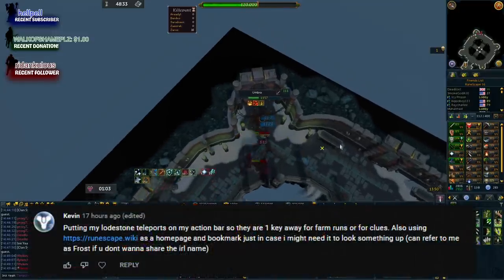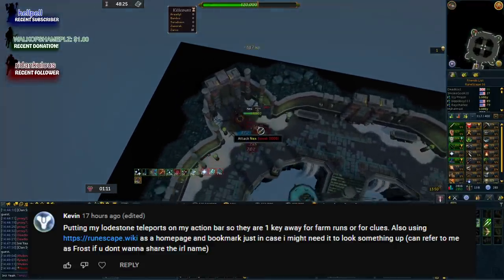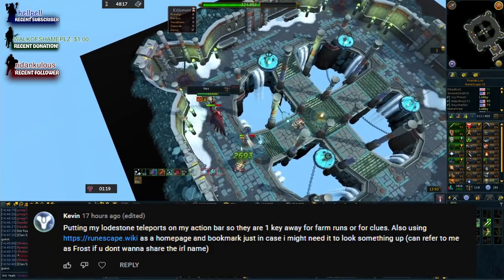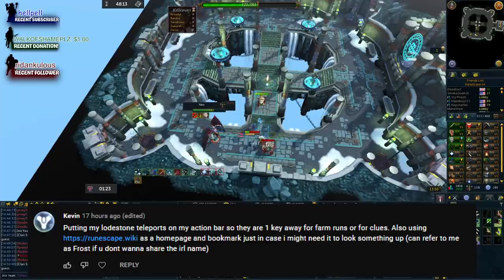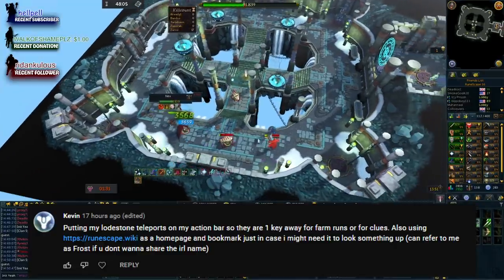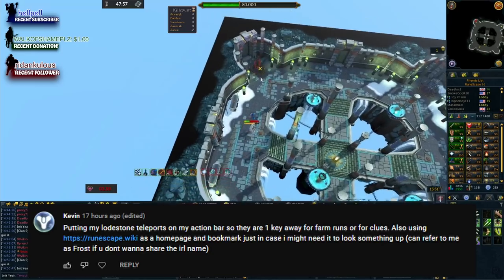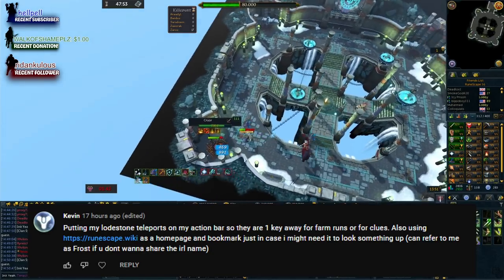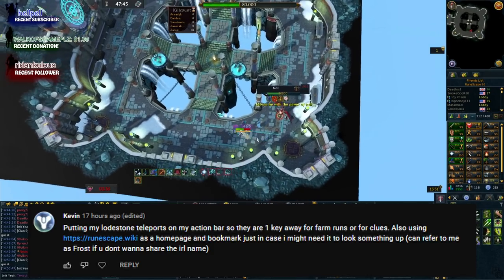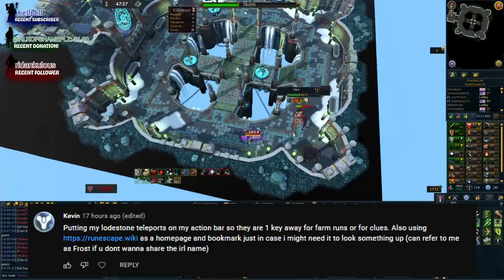The last comment says: put your lodestone teleports on your action bar so they're one key away for farm runs or clues. Also, use the RuneScape wiki as your homepage and bookmark it just in case. Dragging lodestone icons directly from your lodestone map into a keybind slot is something not everyone knows about — you can then just press a keybind to start teleporting straight away.